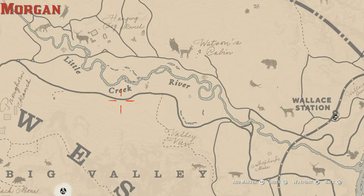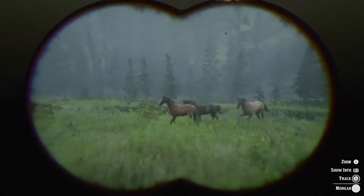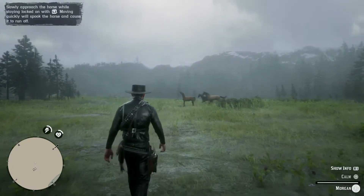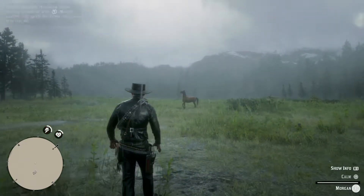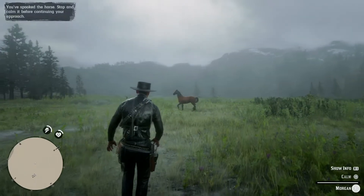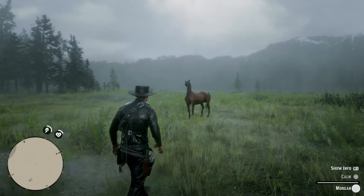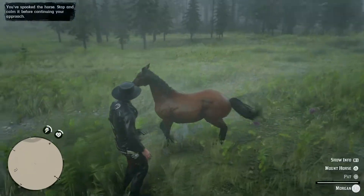This is the first map location — it's just south of Watson's Cabin by the Little Creek River — to show you where to get the Morgan. I'm going to go through the entire process of breaking the horse this one time. Once you've found the horse, you need to approach it. What I like to do is periodically tap the L2 button until it shows the horse in question and gives you the option to call to it, at which point it will enter a mini-game where you have to watch that calmness bar, and as soon as that moves you hit Square to calm the horse.